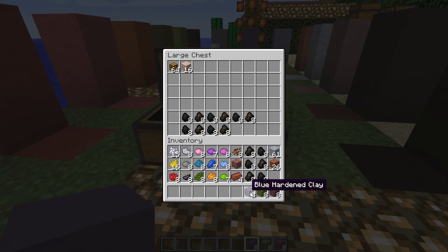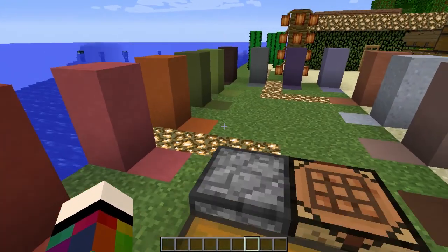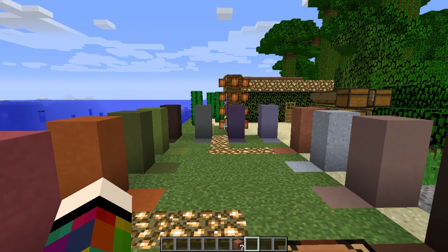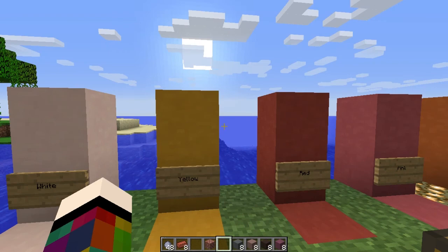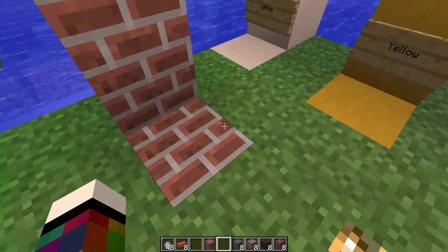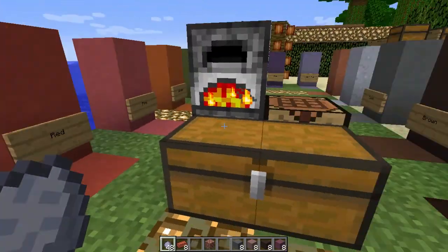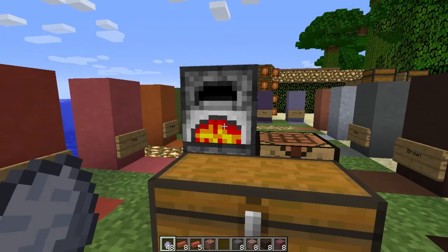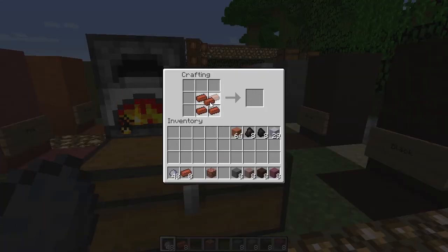If you wanted to make bricks, that's done differently. To make the brick block, you need to put the clay straight into the furnace — I'm already cooking some up to save a bit of time. Four bricks will make one brick block. Go to your crafting bench and put four in; they have to make a square no matter where in the crafting bench you place them.